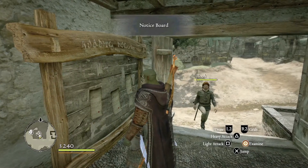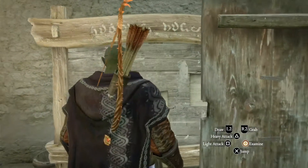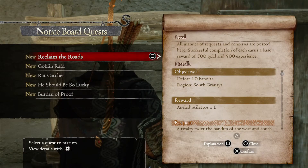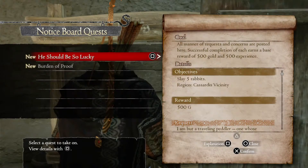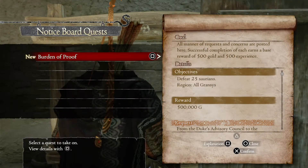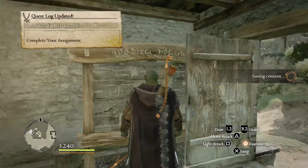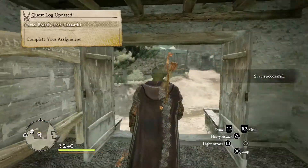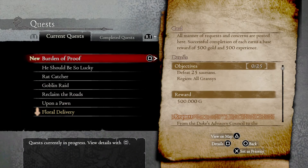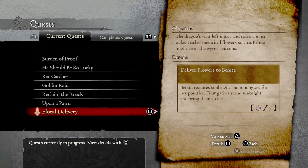Over here there's a notice board — these exist throughout the game and give you quests. In this case there's a bunch of quests: kill some bandits, goblins, mice, rabbits, and saurians. I've picked up all those quests, and if I look at my quest list they're all there. I can highlight any one I want, and that becomes the active quest.